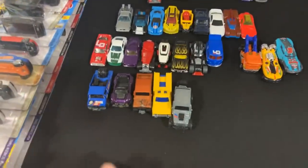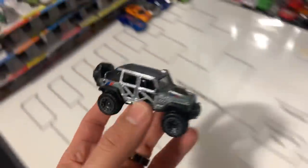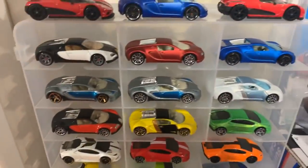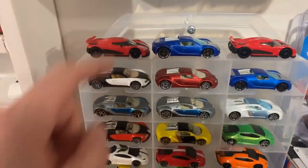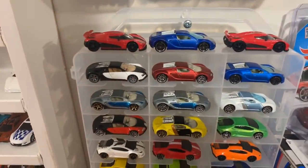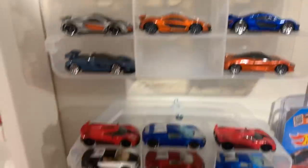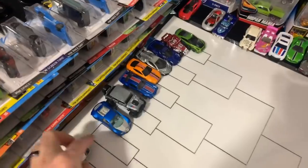You want to see a Jeep? How about the new Jeep Wrangler? We've got to have a Bugatti — it's not a complete race without a Bugatti. Which Bugatti do you guys want to see? Comment down below. We can grab a McLaren 720S while we're here too. The blue Bugatti — we'll grab this blue one right here.